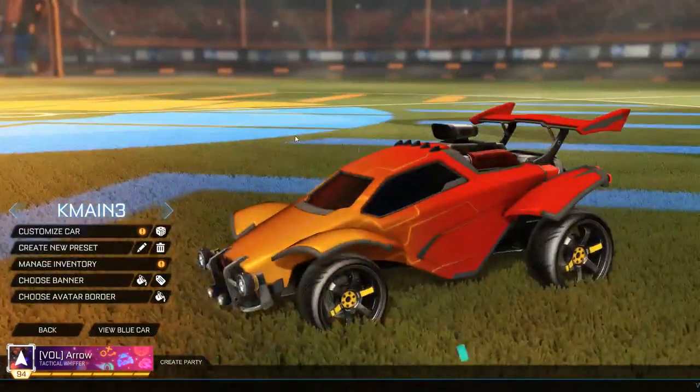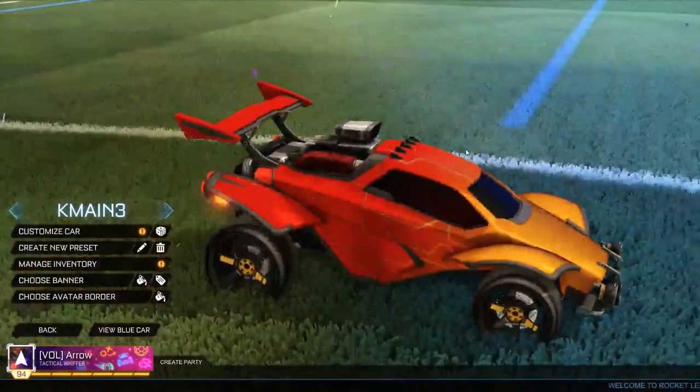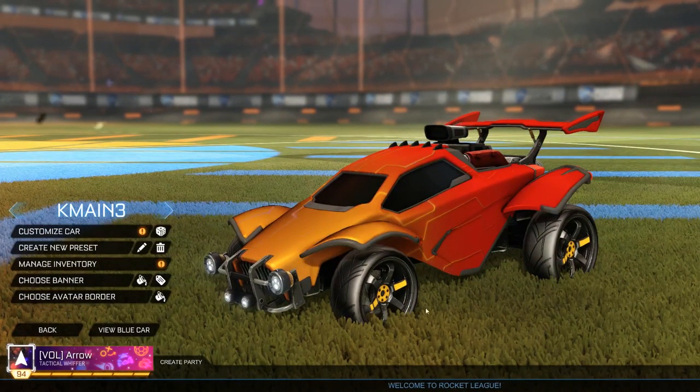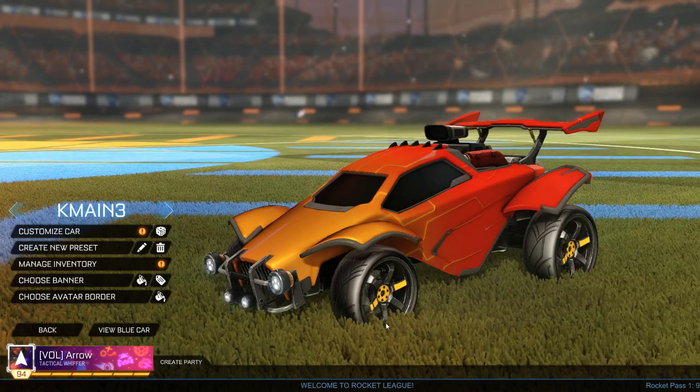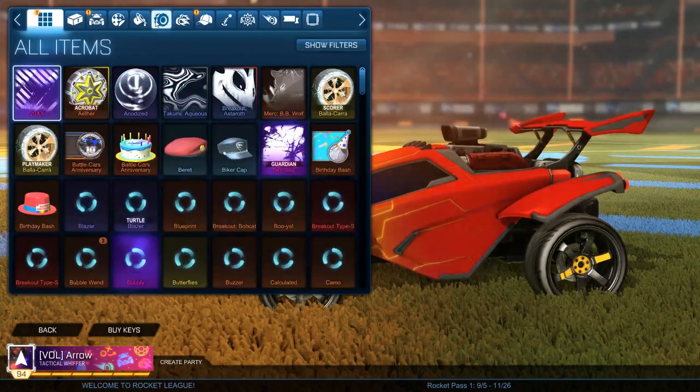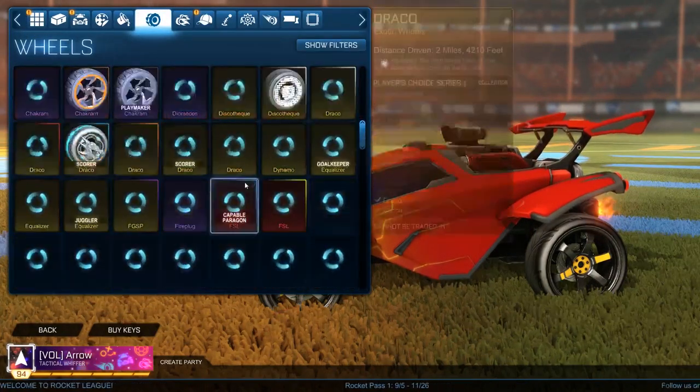The third and final car is kind of a mid-color design. I've used the Octane for all three designs — I'm an Octane main — but obviously it works on other cars as well. This time I've chosen to present the design around the wheel, which is the Hero wheel — that's an import wheel, not very expensive.